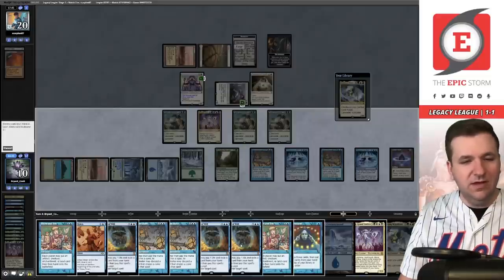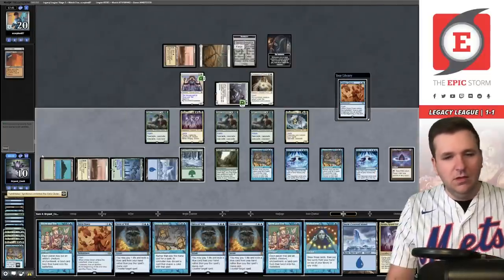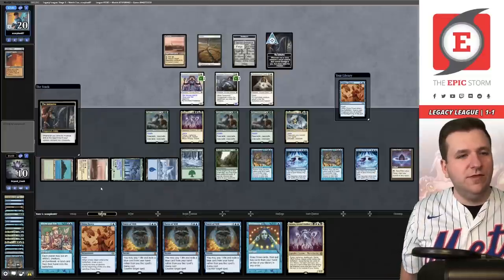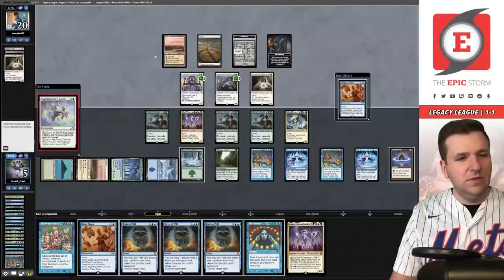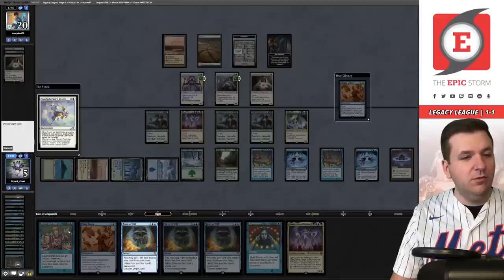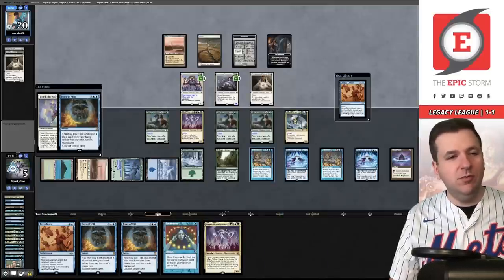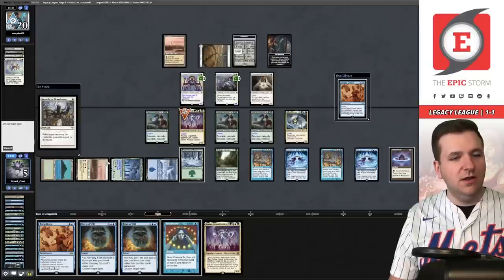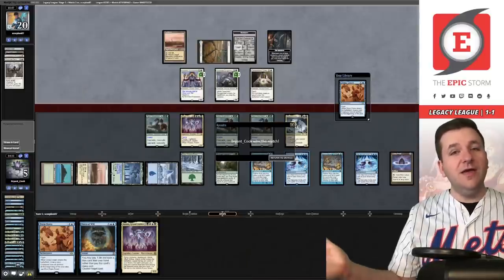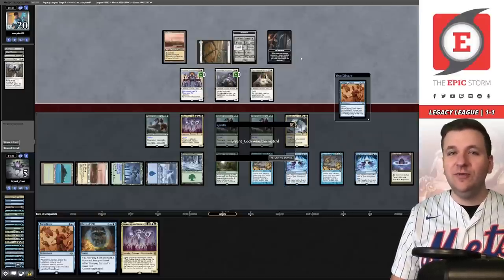Cast another Atraxa — take Atraxa, land, Brainstorm, Show and Tell. Play Lotus Petal, go to combat. They should Karakas my Maelstrom Wanderer, and they do. I discard a Dream Halls and play another Maelstrom Wanderer. Go to cleanup. They get to go to the next step of the initiative — I lose five life, going down to five. Touch of the Spirit Realm — I'll pitch-cast Force, discarding Show and Tell but I don't lose a life due to Dream Halls. Swords to Plowshares again — pitch-cast Force. We are now two and one — turning it around!